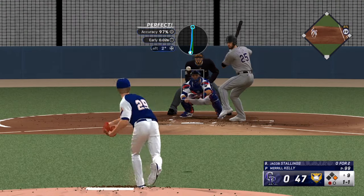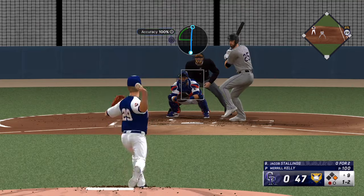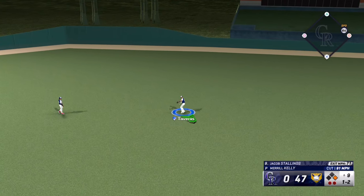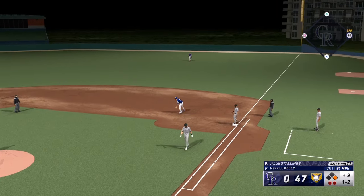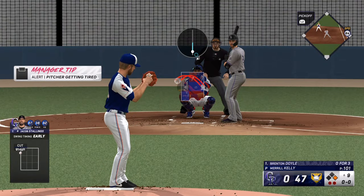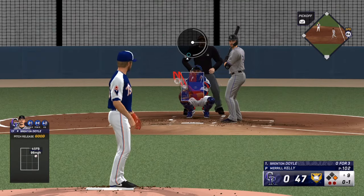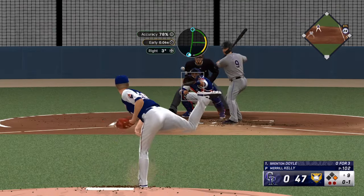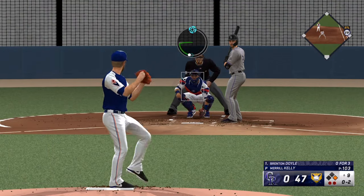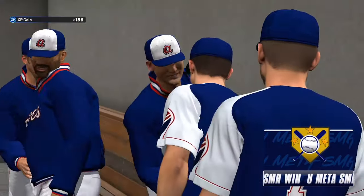I like to take my number one hitter, my number three hitter, and my number five hitter — those are people I want to be the best on my team. I put certain people in those positions to help them parallel faster, give them a little more speed, power, and contact. That's something super crucial because I have a lot of parallel fives on my old team. I'm just getting back into the game, trying to parallel people on the new team because I haven't really played season two that much, but I've been using this method to get XP super fast instead of just playing online, online events, all that type of stuff.